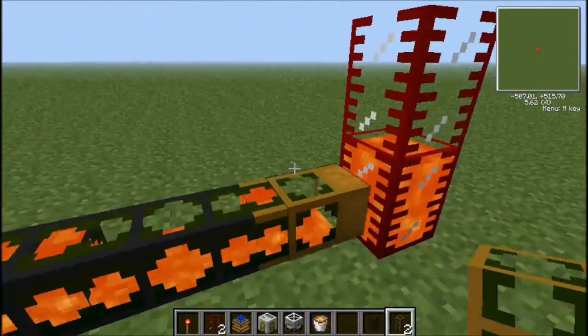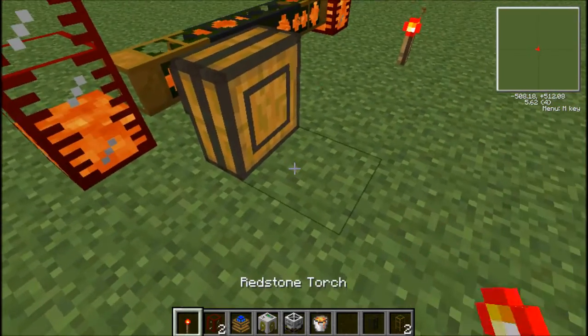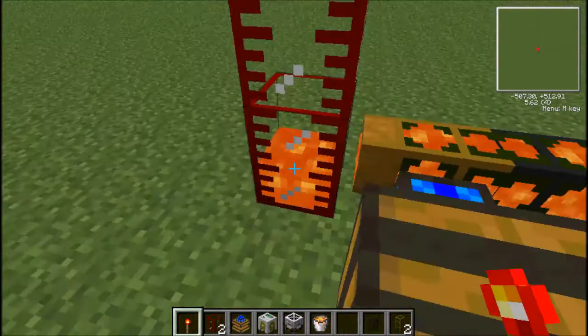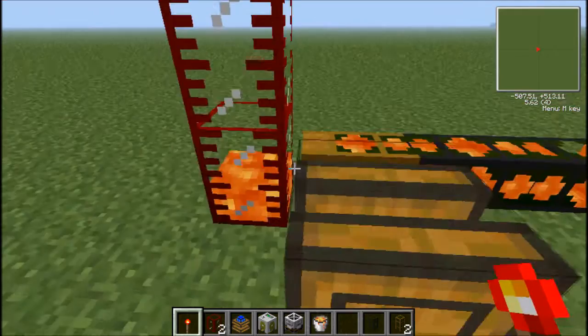Let's say you wanted to move this lava to this tank over here. So I want to put that right there, and it's going to be pumping it out of here and back into here, as it should be doing.